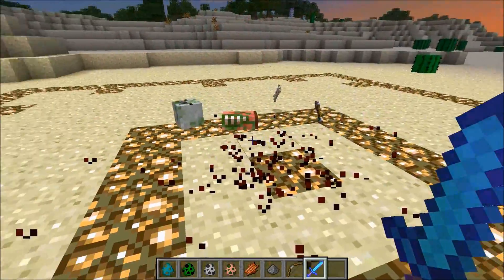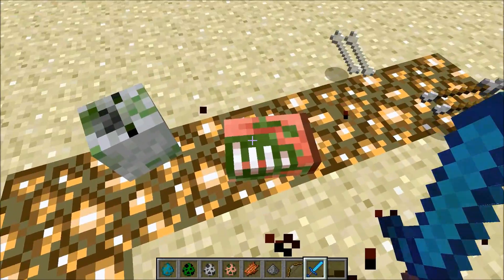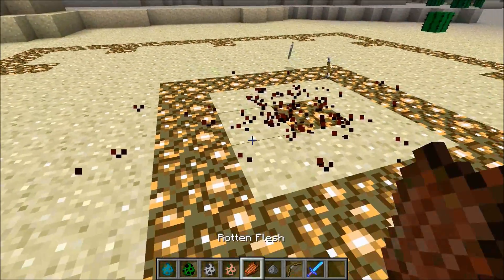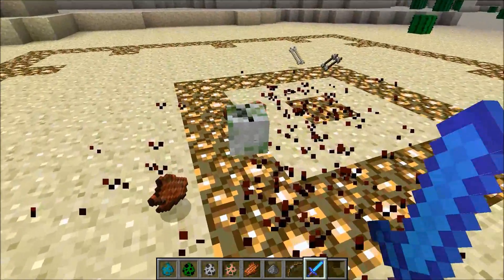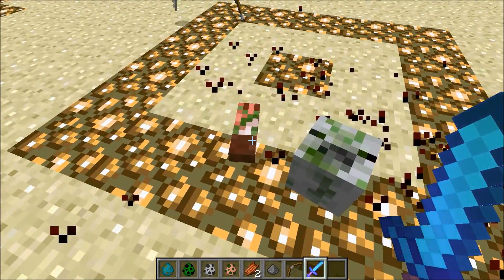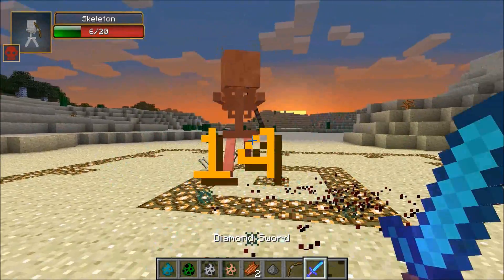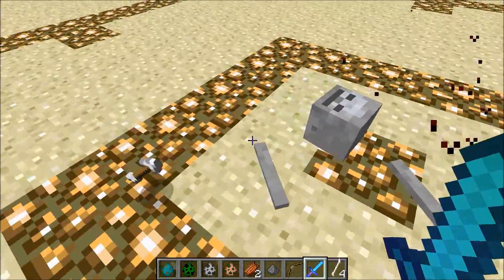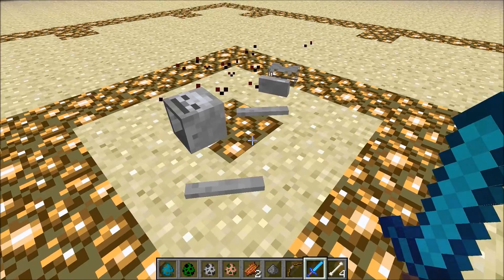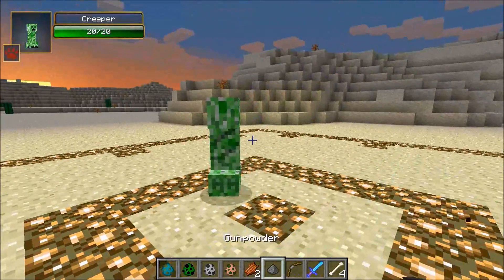It's random what body parts actually fall — I'm not sure what that was, so I'll kill another one to show you. This time it was like a head and an arm, something bigger than before. So yeah, it's random what body part falls off. After a few seconds the parts do disappear, which is a shame.